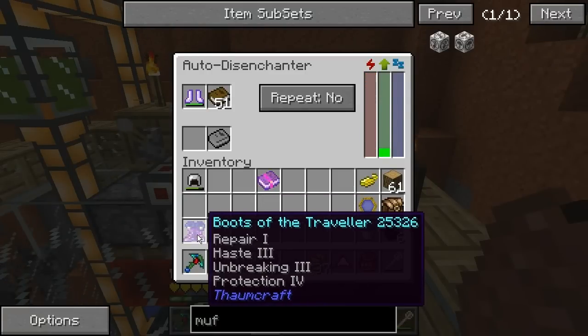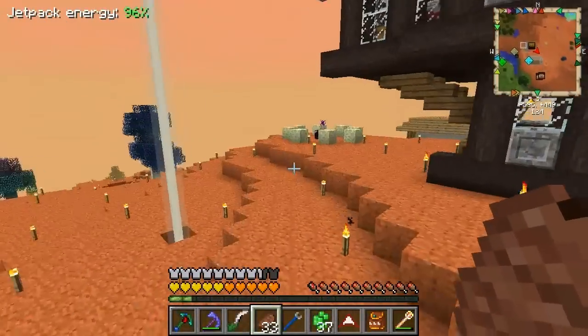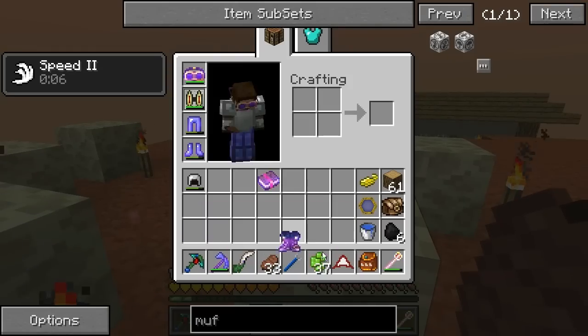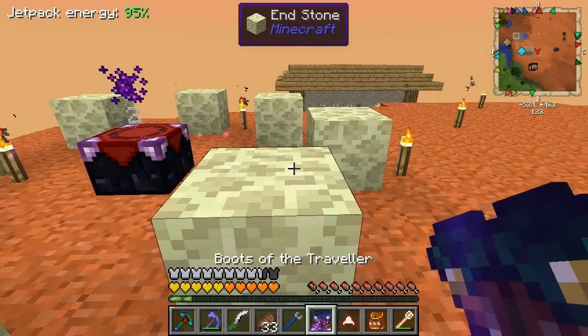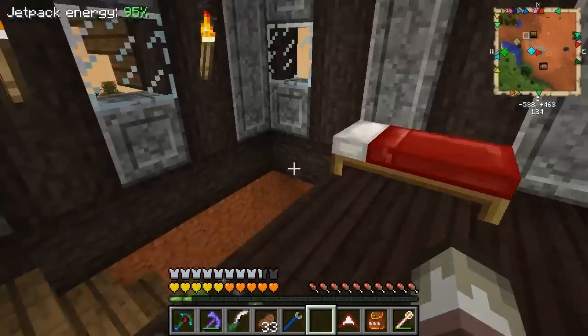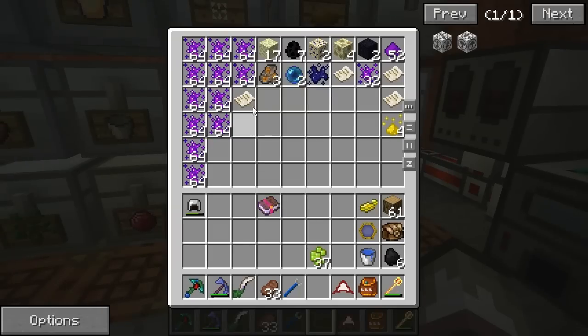We got the Unstable enchant and we can enchant the boots again. Come on, Feather Falling — Thorns 1. I've been doing this for a while, but you don't always get what you want. I should be able to use these now. But first I actually want to throw them in here — there's only two left. Let's go get some more Dragon Essence and see if it will bump up the Repair enchant. That would be very cool.